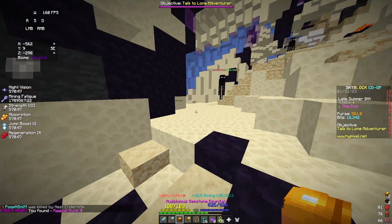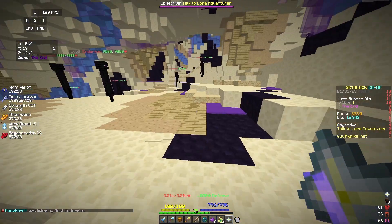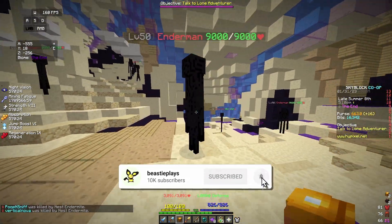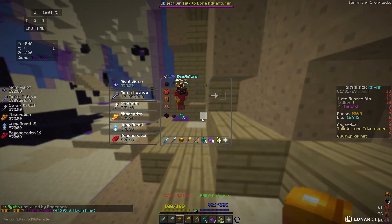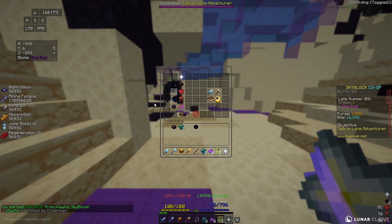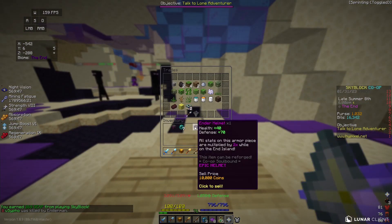While I'm grinding these Ender Nodes, I'm going to run around the End island and kill the Endermen here. They made a change recently to Endermen that makes a ton of profit by killing them. Not only can I make coins by grinding all of the Ender Nodes, but I can also make coins by killing the Endermen to drop Ender Gear, and every single piece of the Ender Armor and End Accessories can be sold to the NPC shops for 10,000 coins each.